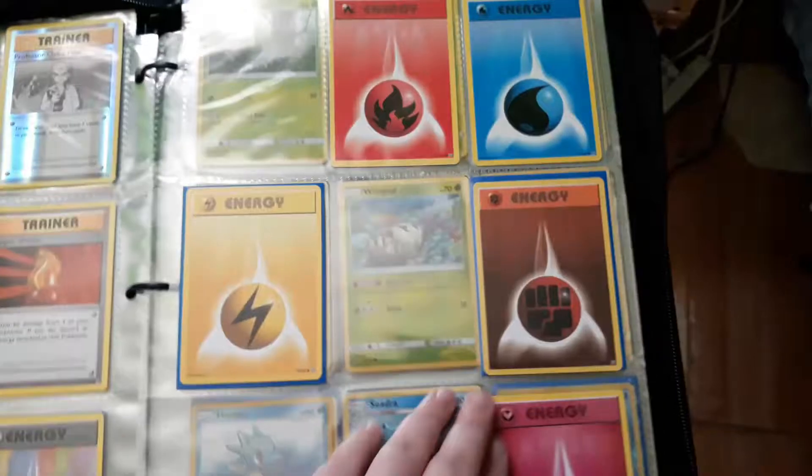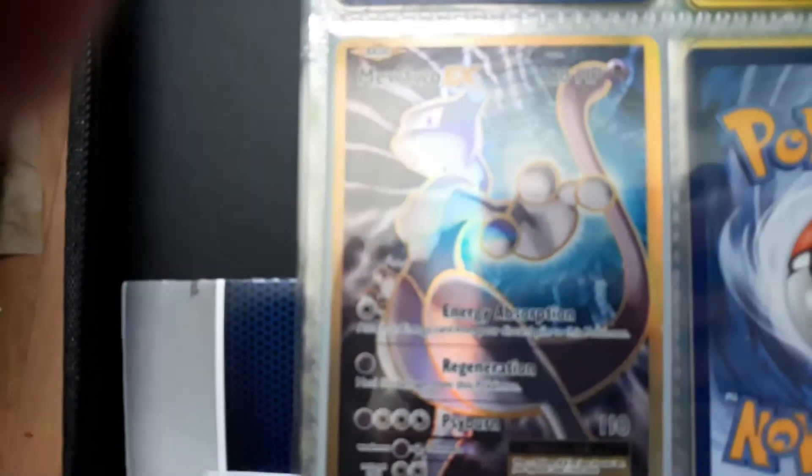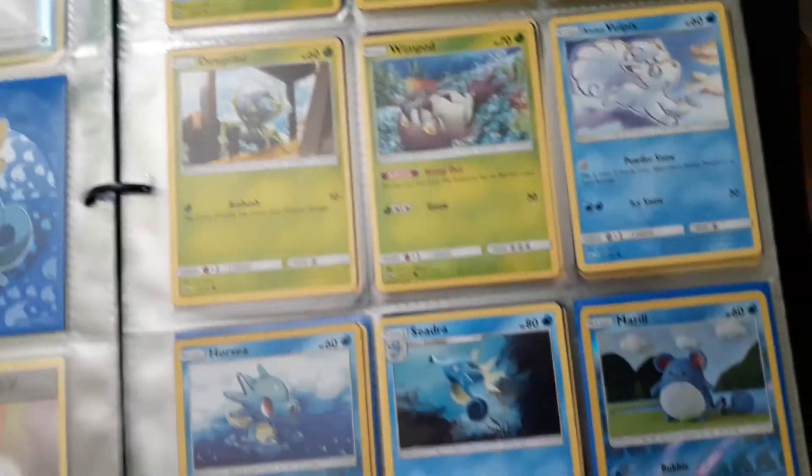I just have these and, of course, the Energies because they are technically part of the pack. My Mewtwo EX, my secret rares, and then here we just have some cards from other random packs all together. Don't know why there was glare on those.